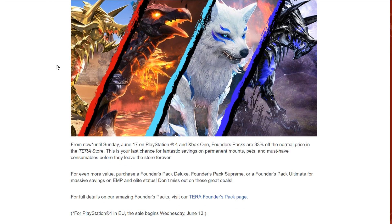The first thing we're going to talk about is the founder pack retirement sale. Starting Sunday June 17th, Xbox One founder packs are now 33% off the normal price in the Tera store. This is your last chance for a fantastic saving on permanent mounts, pets, and a mustache consumable before they leave the store forever. For even more value, purchase the founder pack deluxe, supreme, or ultimate for massive savings on EMP and Elite status. Full details will be in the description below. The sale begins June 13th, which is technically today.